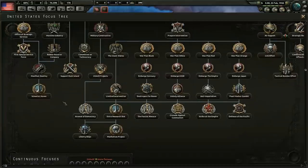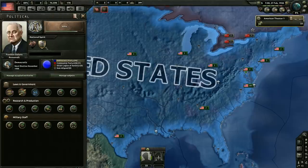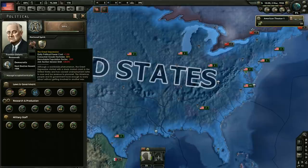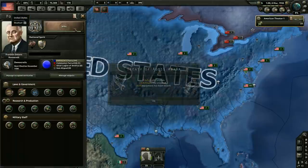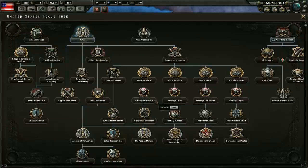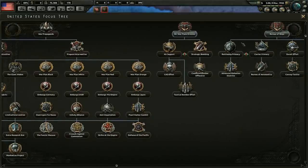I don't remember which national focus removes it — there's a national spirit that really makes it difficult to join factions, the Great Depression. I don't remember which national focus gets rid of that. Looks like Italy has now defeated Ethiopia — 7th of March. That's pretty good, AI Italy, not bad at all.